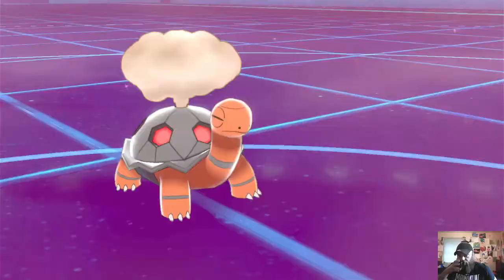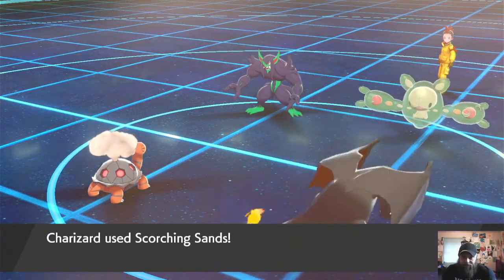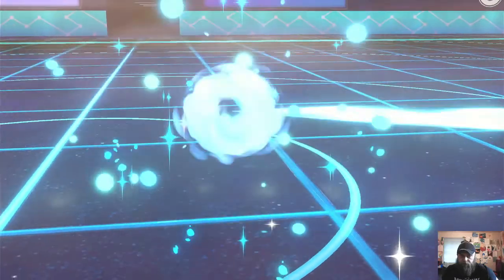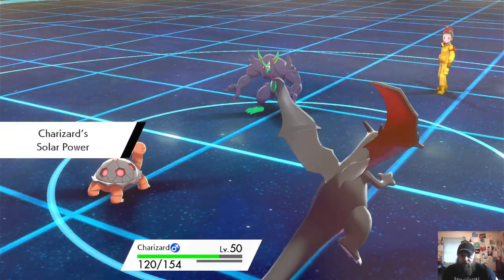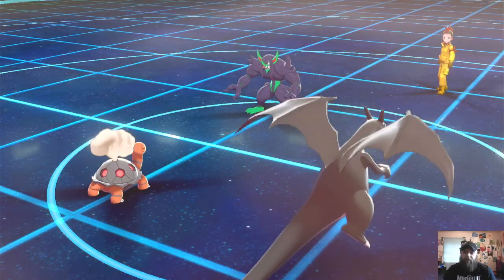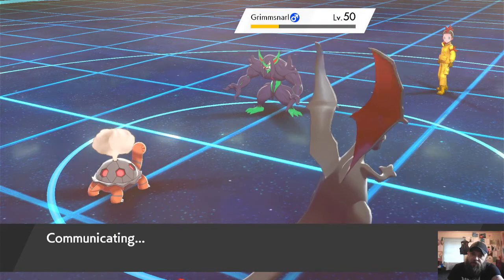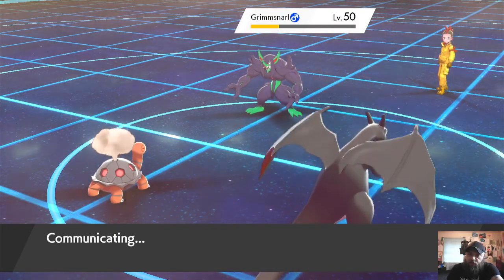Future Sight — that's a weird attack. We might pick up the KO here. Charizard picks up the KO. Who's next? Power and that Life Orb. I should have brought Regirock — that's why I was thinking about it because of their Trick Room. I would have been sitting super pretty.